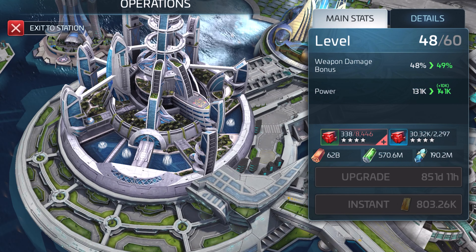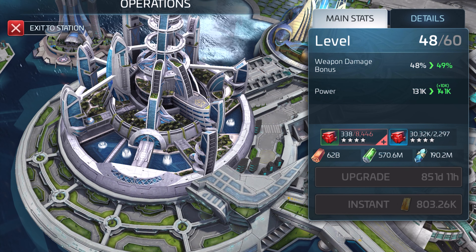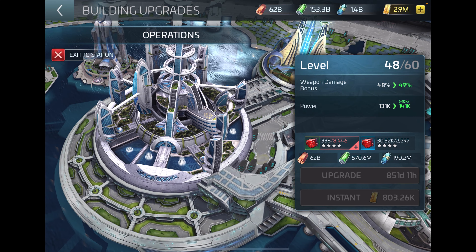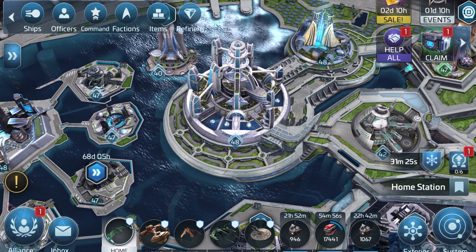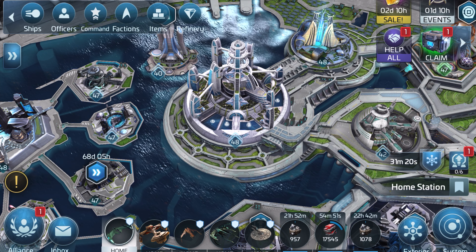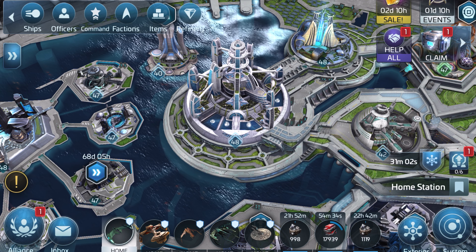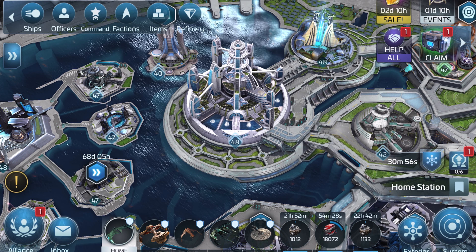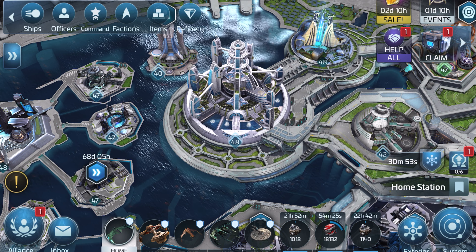I only need a little over 8,100 uncommon four-star ore to get to Ops 49. I'd originally planned to camp at 46 until I had enough blueprints to get my next ship, but the game locks you out from getting those blueprints until you get over 50, so that blew that plan. Even so, I still plan to stay at Ops 46 until I build up my ships, and I'm not going to go over 50 until I do.